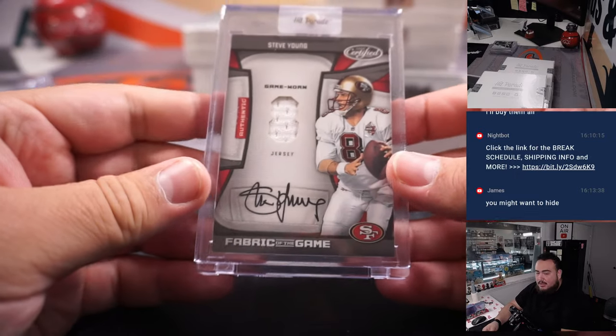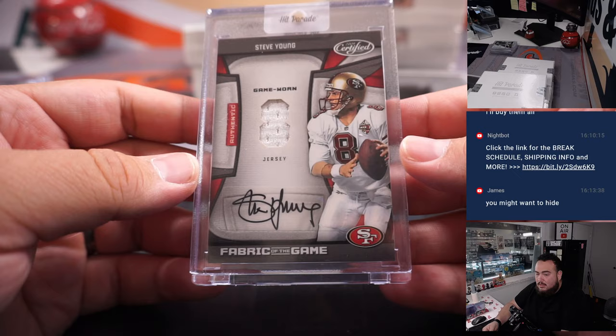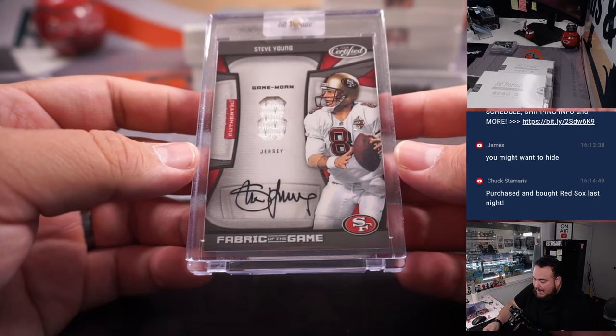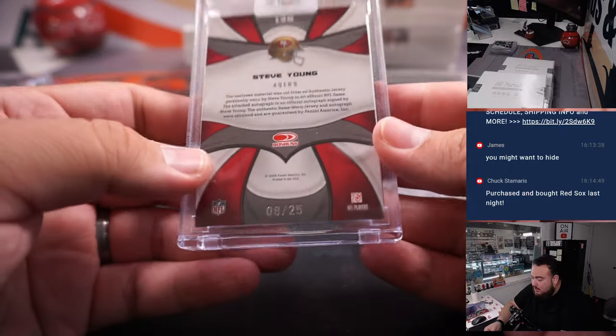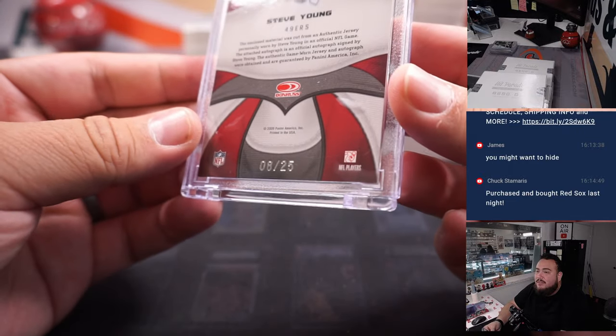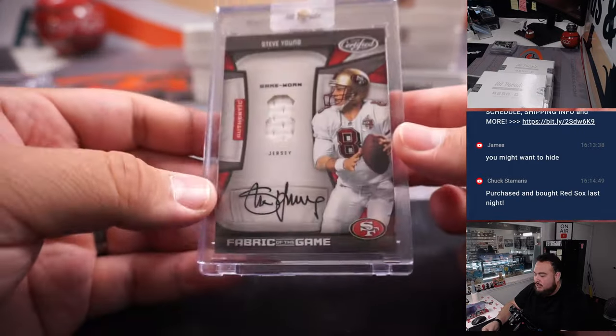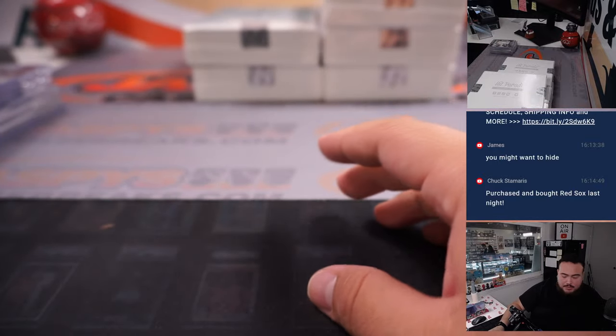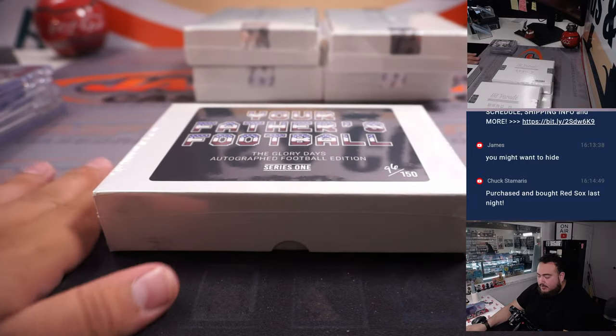And then we have a Steve Young — patch autograph, game worn as well, numbered 8 out of 25. So that's a little eBay 1/1 jersey number mojo. Awesome. Thanks Chuck. So if you sold out that RMB we'll most likely do it after this break.